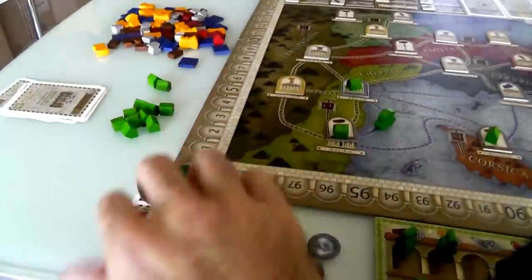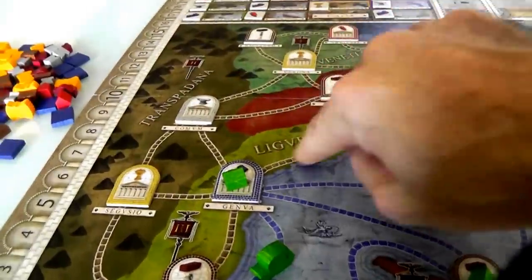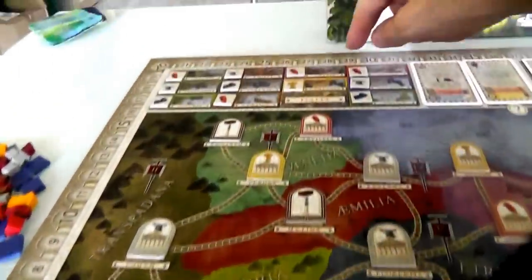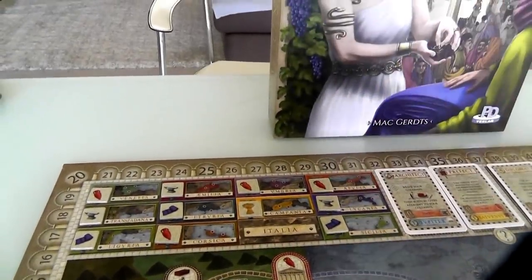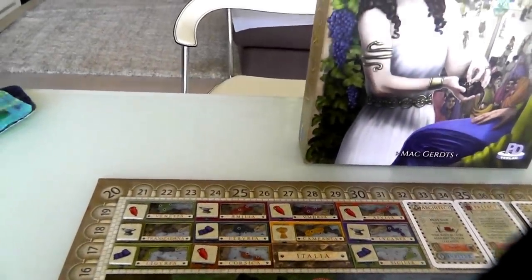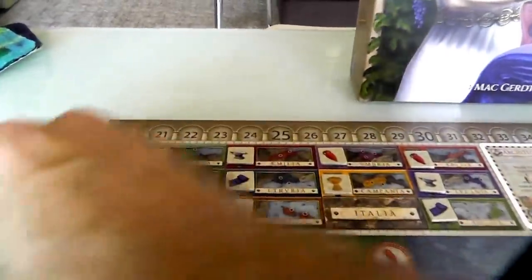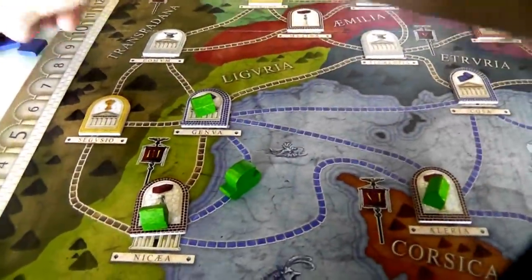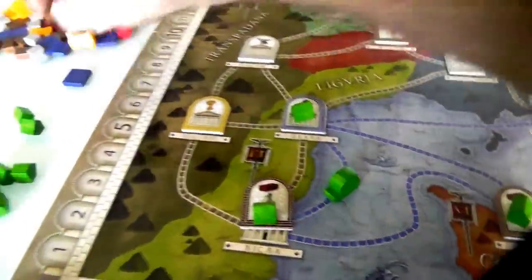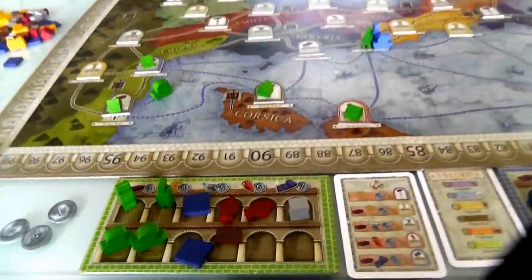I'm going to activate Lijveria — I get to flip this and generate one cloth. I also get another cloth because I own that building, and another brick. With that brick I'll be able to build more and expand further. That was my turn.